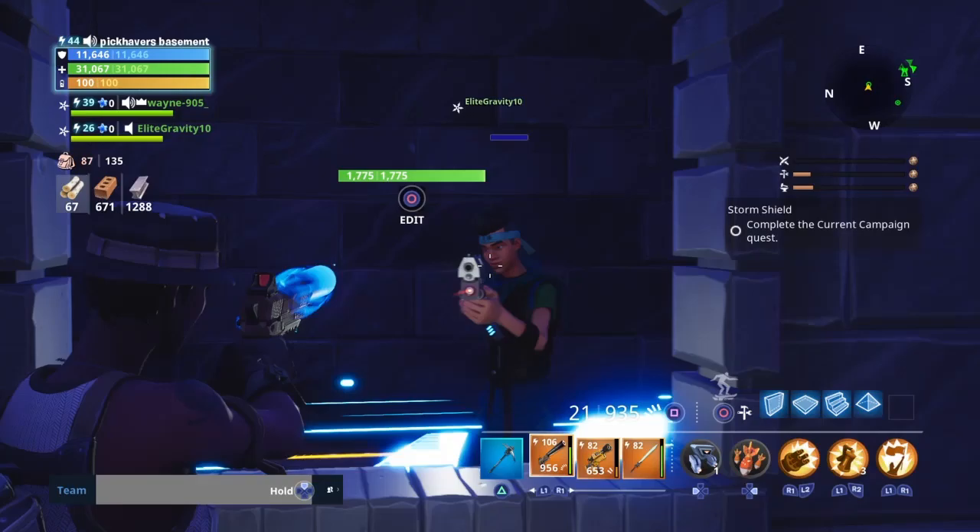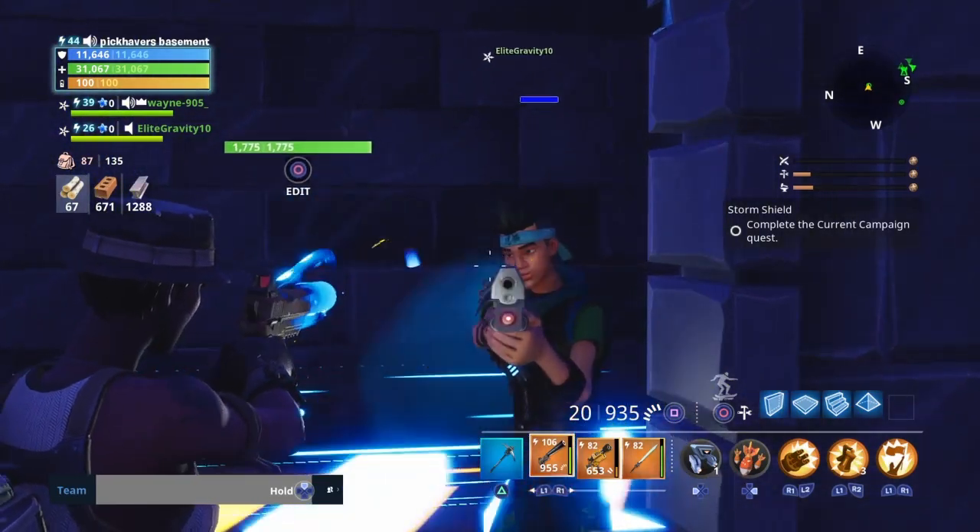In today's video I'll be showing you how to get your first ever 130 power level gun in Fortnite Save the World. It took me six trades. If you enjoy this video, like, subscribe and share with your friends. Alright, so I'm trading one malachite — what do you give me for one malachite?